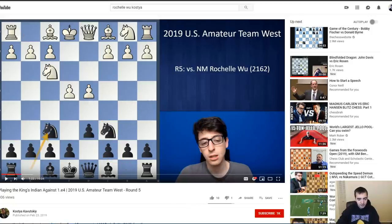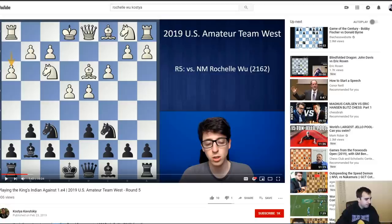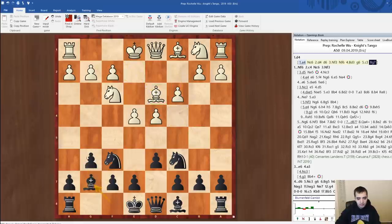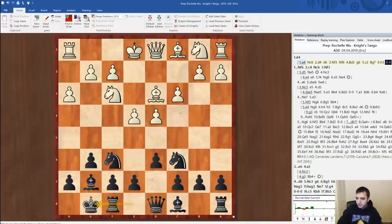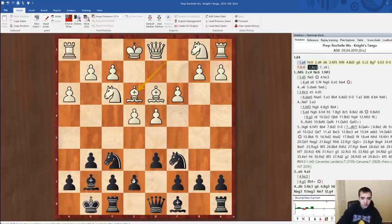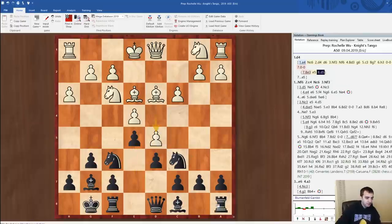So the moves were: d4, d6, knight f3. Maybe I would play g6 here, but maybe knight f6 is preferable. I'll go back to chess space and input the moves. She played bishop d3, g6, c3, bishop g7, h3, castling, e5 — a very simple King's Indian setup for white. She played bishop e3. Kostya was saying castling is maybe more natural, but bishop e3 is still fine. And then she played d5. This is where Kostya played knight b8.